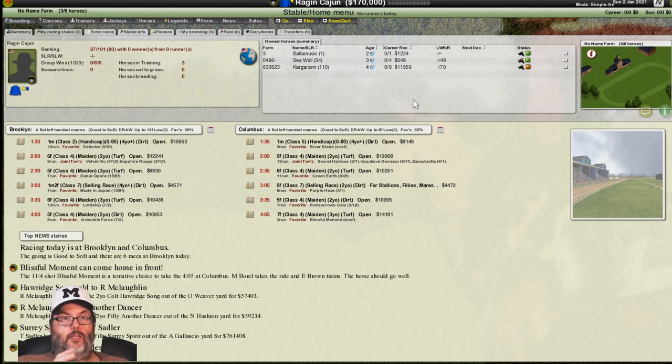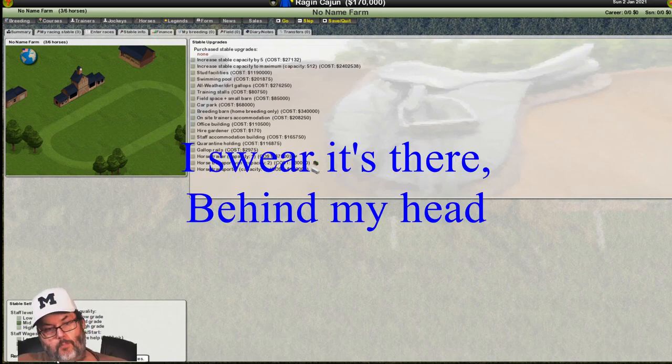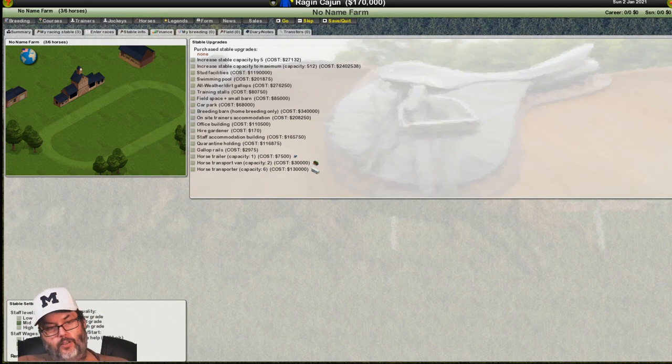Auctions is basically the buying and selling of horses. Before we do that, I need to make a couple of changes. This — we learned last episode — is our farm. I'm going to click on my information, and down here at the bottom it says rename your stable. Click on there and we're going to type in RC Racing. It's very slow to accept input — that's a game thing.